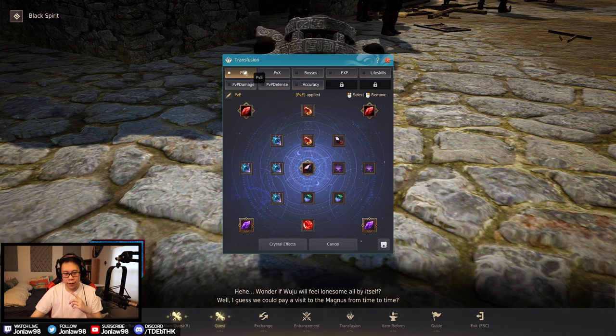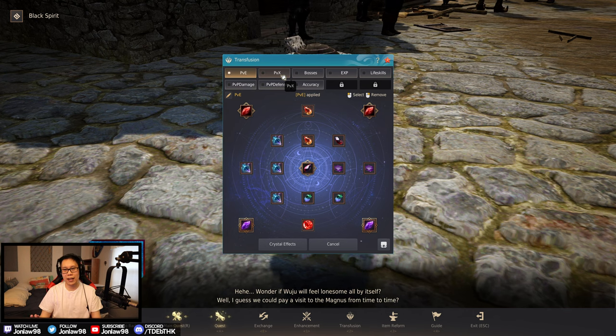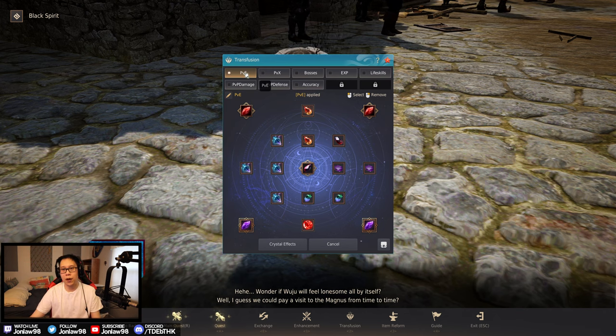At the top we have PvE, PvX — meaning you're grinding at your spot and people ask you to duel or defend it, so you don't have to swap out crystals. Then we have bosses for boss splits, full XP, life skills, and PvP setups. Let's start with the PvE one since that's what most people do.